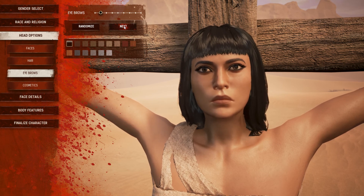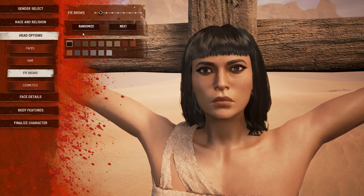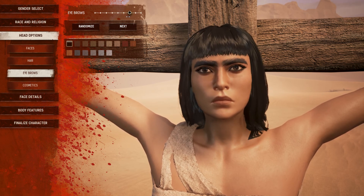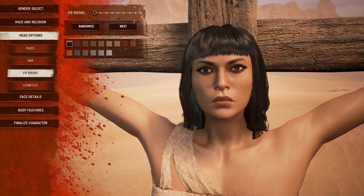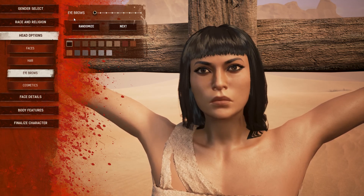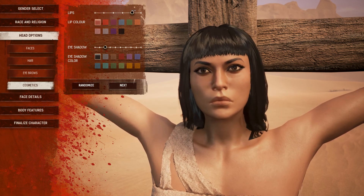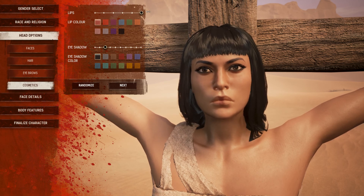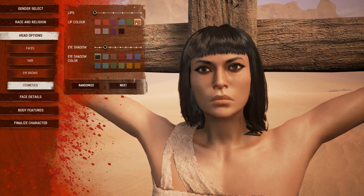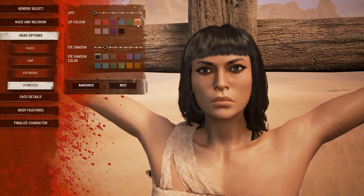Eyebrows - that's like Cara Delevingne. I don't like caterpillar eyebrows, by the way. Thin eyebrows, she can look a bit groomed. Lips - I don't really want any lipstick or anything. Just have skin-coloured lips.